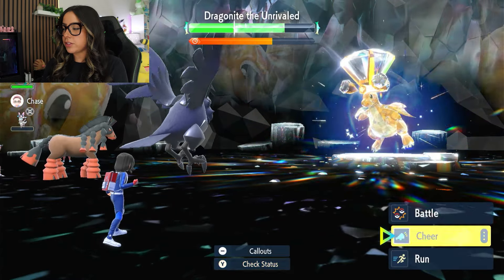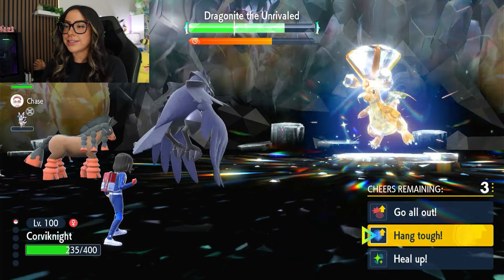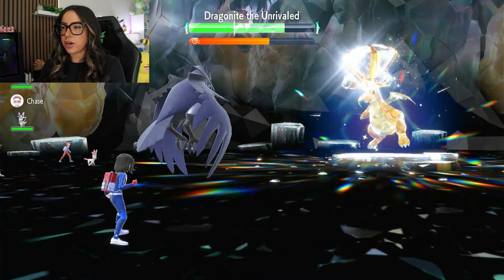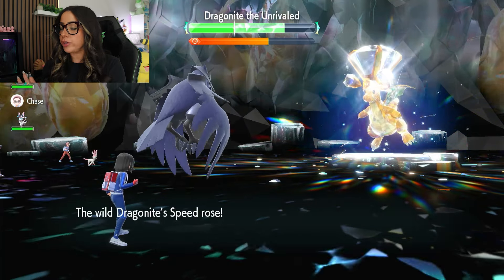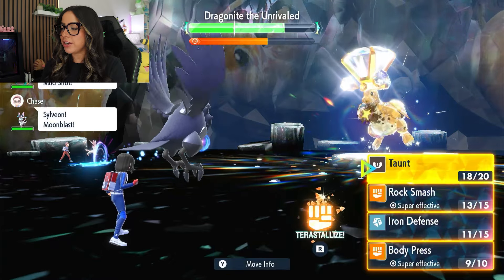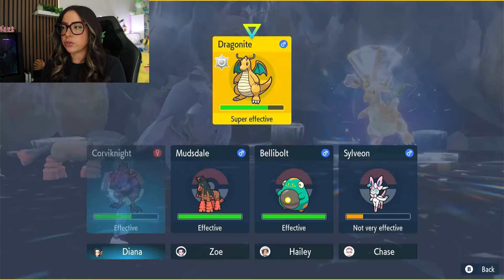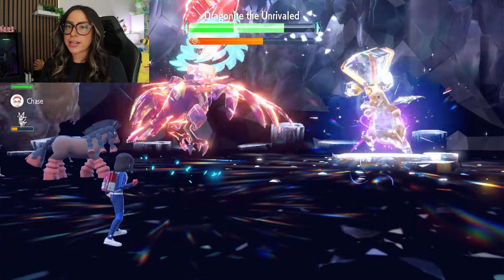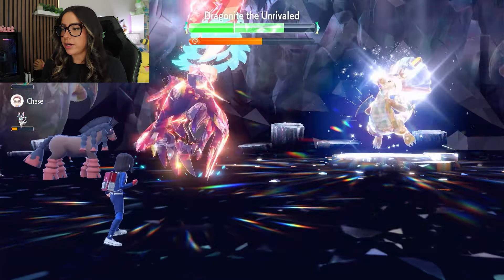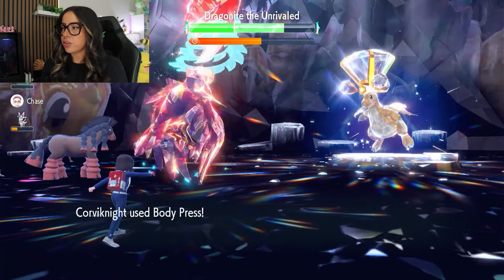Now that we've got three Iron Defenses off, you are going to want to go for a singular Defense Cheer. It is going to use a Dragon Dance, but since we've gotten so many Iron Defenses off plus a Defense Cheer, we are totally fine. At this point, you're going to want to go ahead and Terrastalize and basically just spam Body Press for the rest of the raid. It's going to use Dragon Dance one more time, but we've set up so much that we're perfectly fine. Corviknight is so bulky. And here's our first Body Press — you'll see that it does quite a bit of damage.